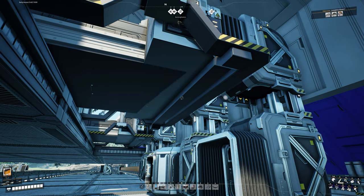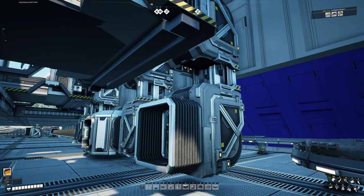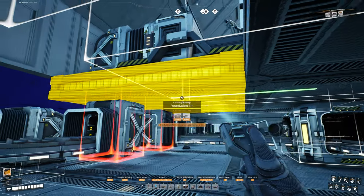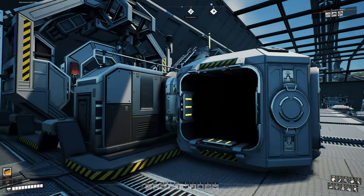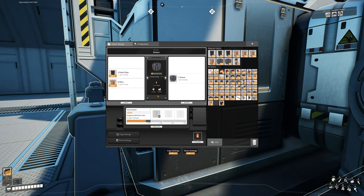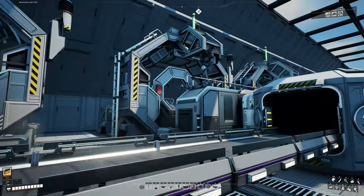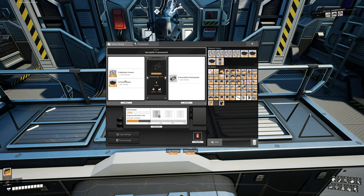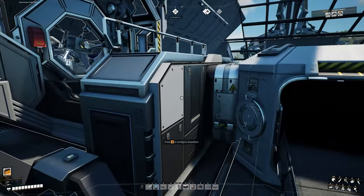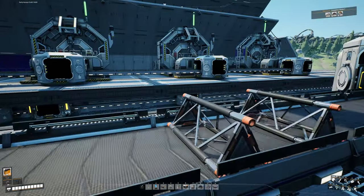However, getting our concrete up to this machine is where it's going to be a little bit of an issue. Let's go ahead and put our floor back down through here and come up on top to make sure all of our machines are set and working. This one is 100% getting the pipes and wire it needs. Don't worry about the concrete one yet because we don't have concrete. Versatile frameworks — 100%, all good. And this one here is 100%, getting the wire and stators it needs. Fantastic.